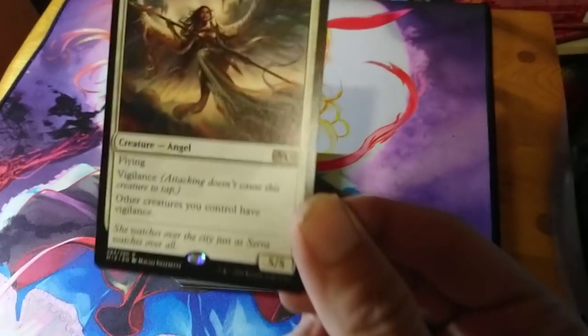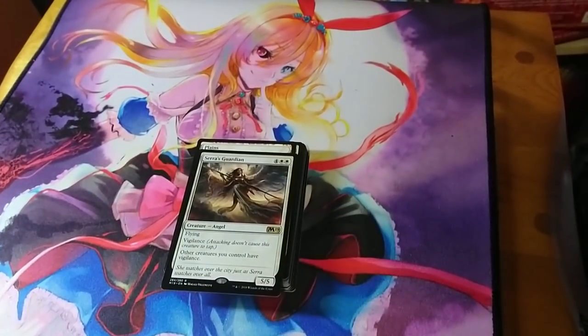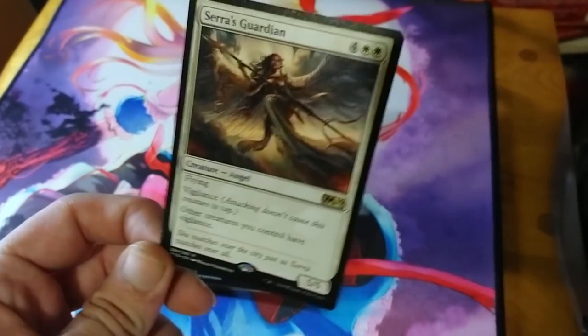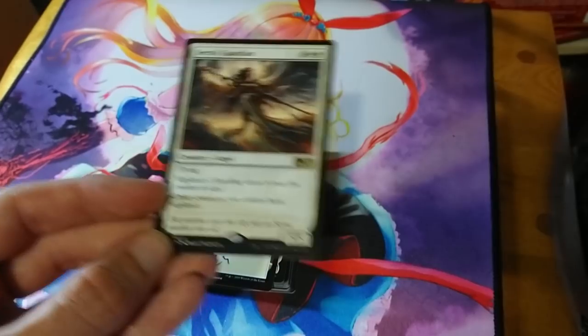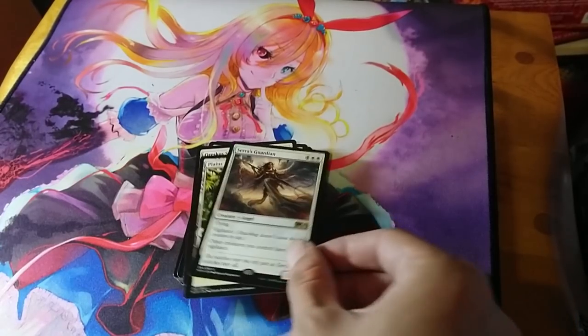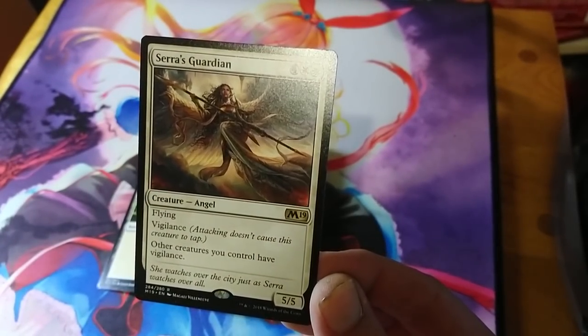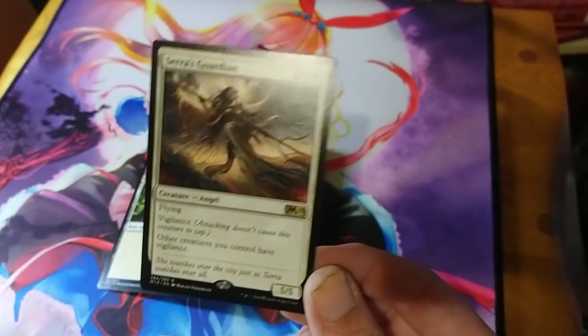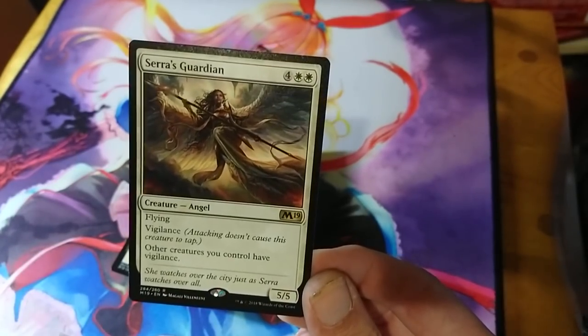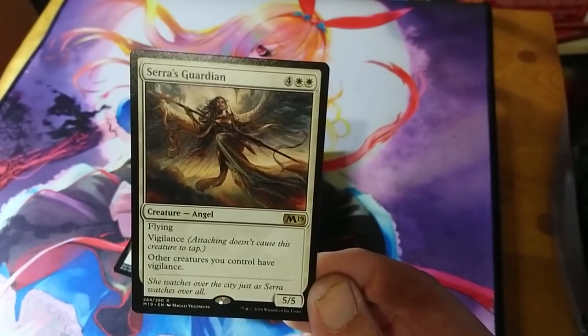There are cards printed in these decks that only exist inside these decks. The rares are only included in these decks. You can tell by the collector's number — for example, 284 out of 280 — so any card with a number greater than the set's total only exists inside the welcome deck. Keep that in mind so you know as a beginner what you can and can't replace from booster packs.